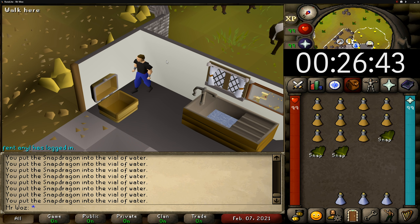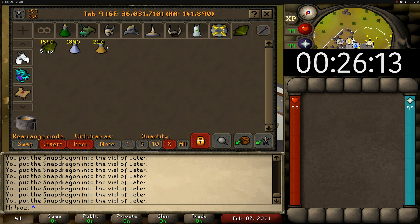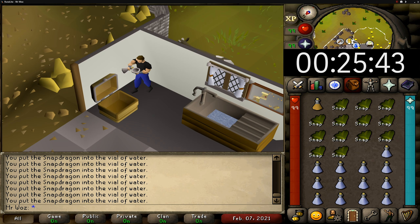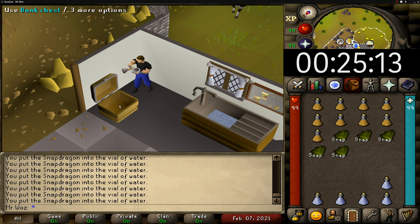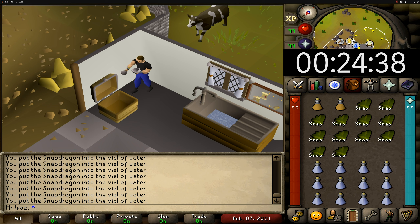The super restores only sell for around 8,500 GP each on the Grand Exchange, so you're making around 800 GP profit per unfinished potion, which is really good. Once you've made the super restore potion you can also extend that potion into a Sanfew Serum — you will need unicorn horn dust, snakeweed, and nail beast nails — and at the moment those potions are priced at 25k GP each, which is really expensive.